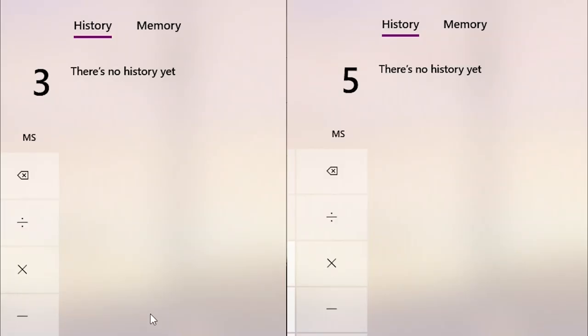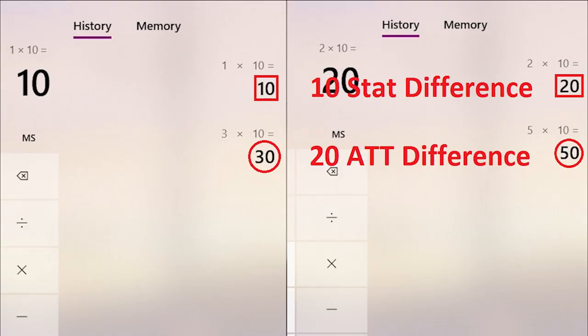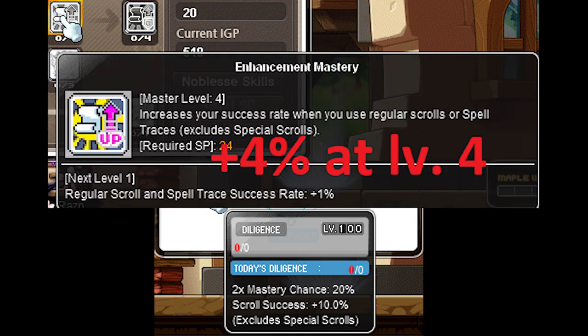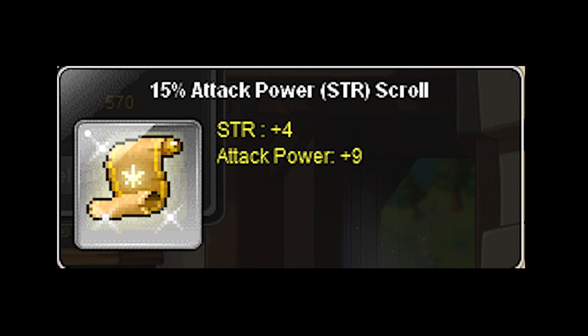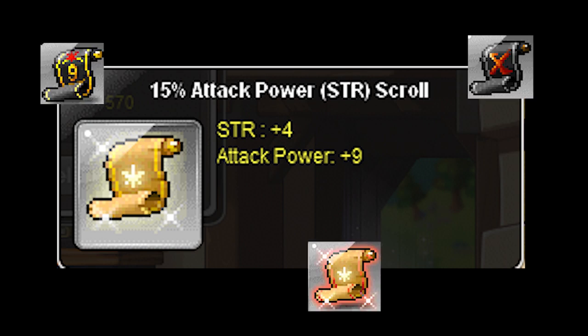I recommend using 70 spell traces for free-to-play players because when you're scrolling a weapon above level 120, perfectly scrolling with 100 spell traces versus 70 spell traces is only a 10 stat and 20 attack difference. You can usually wait for a spell trace fever time event, which increases the success rate of 70 spell traces to 95%. Mid-spec players can opt to perfect their weapon with either 30 or 15 spell traces during fever time. 15 spell traces are actually pretty good for even some n-spec players because they don't fall too far behind the other scrolls.